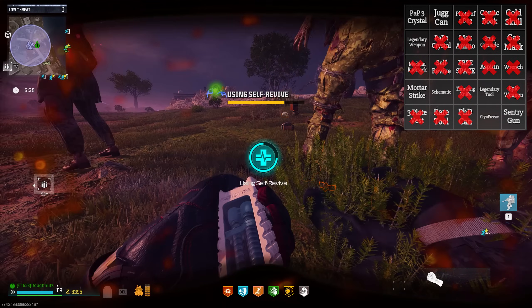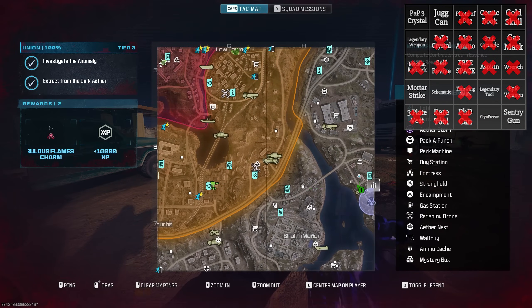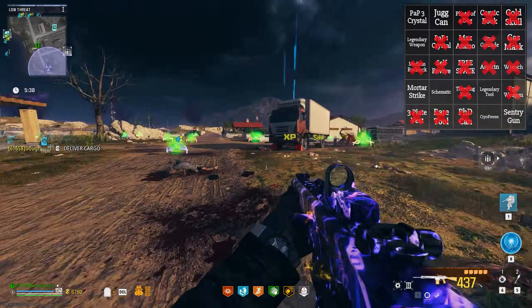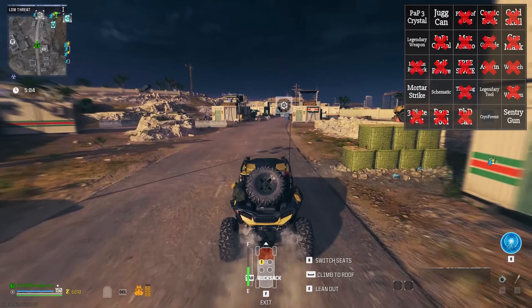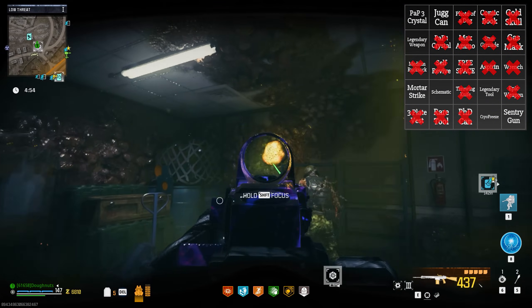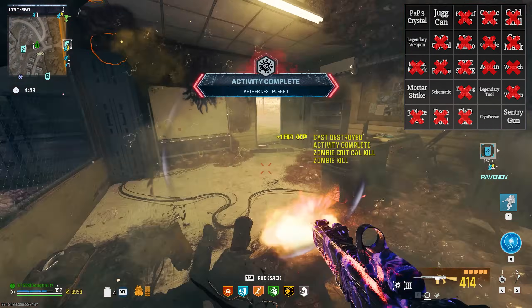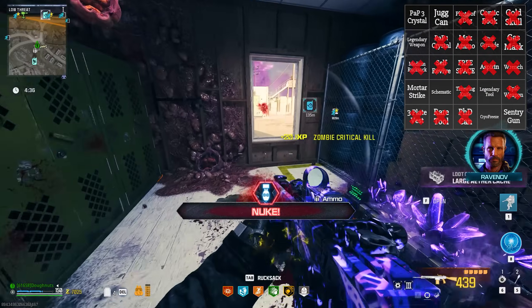Neither of those is a bingo — are you kidding me? We need to go do some tier two contracts real quick. We need a cryo freeze too. Speed run, donut, speed run! I would really like jug right now as well — just as a normal gameplay thing. There's a nuke right there. Come on — cryo freeze, cryo freeze. Another max ammo just in case. Still no more than two bingos. Where's the nearest buy station? Down there — that's where we're going anyway.